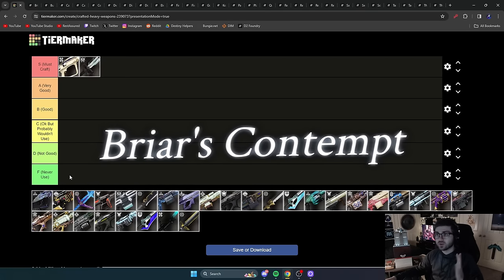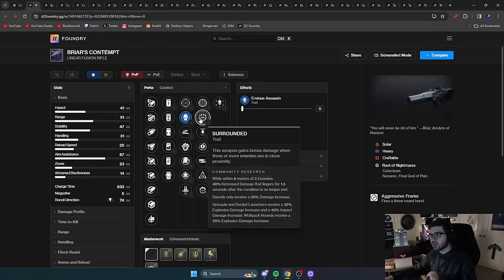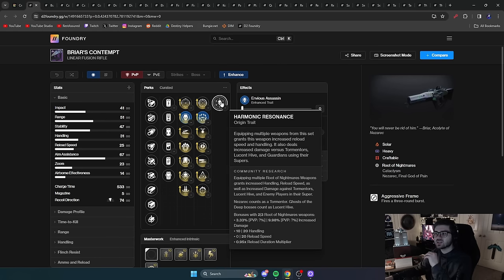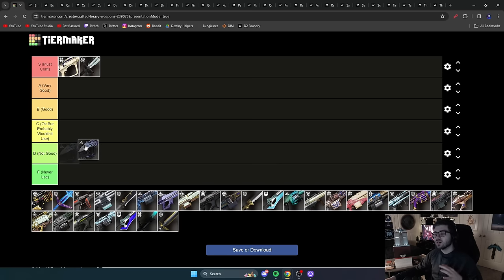Next is Briar's Content, a very solid linear fusion rifle. It has Envious Assassin, Frenzy, Surrounded, and even Focus Fury. The main roll is Envious and Surrounded — with Enhanced Surrounded, that's a 47% damage increase. Its origin trait can create additional damage against Tormentors and Lucent Hive if you're running other Root of Nightmares weapons, which makes it extremely strong in places like Ghosts of the Deep. Outside that specific setup though, other linears are better, so it deserves A tier — very strong in the right circumstance, but Bequest stands on its own more broadly.